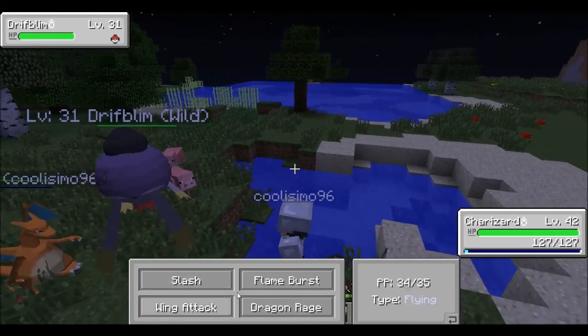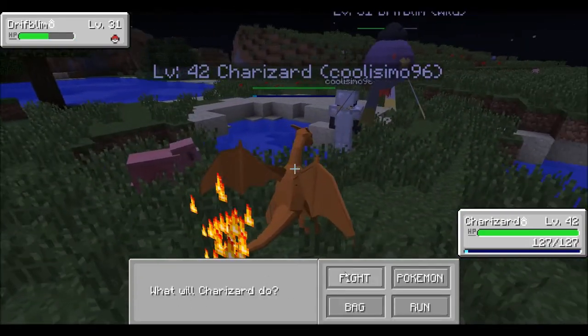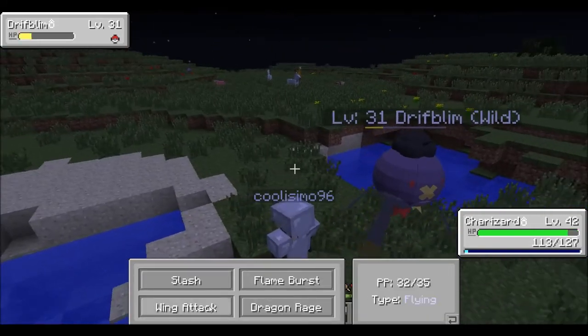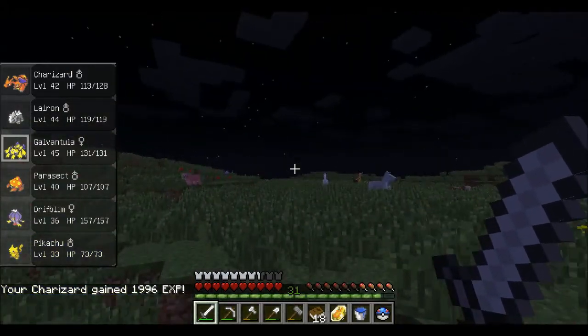What are we fighting? We're fighting a Drifblim. I already have a Drifblim, so I don't even need to bother catching him. Drifblim's gonna die. He used Gust — hit me a whole 14 HP. You're dead.